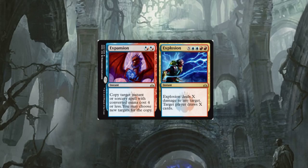Explosion: deals X damage to any target; target player draws X cards. That's a game-finisher right there. In Commander — what do you guys think? Is this going to see some play? I think it will. You've got two pretty nice options here, and for Expansion you can copy a target instant or sorcery that might hit everyone on the field. I can definitely see this being played in Commander.